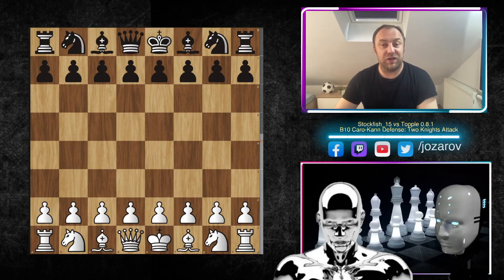Hello chess friends and welcome to another great game I decided to share with you today. It was played by the Stockfish 15 engine against another engine called Topple, on the official TCEC chess website. I wanted to show this game because it's in the Caro-Kann defense, which I think is now one of the most popular responses to e4, especially at the beginner level. However, there are many structural and positional weaknesses in this opening, and here you'll see how Stockfish destroys the Caro-Kann in a beautiful tactical way.